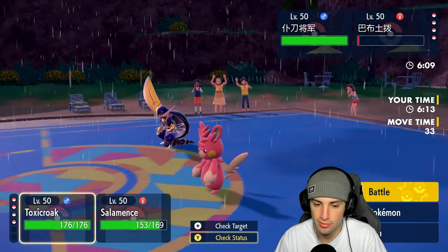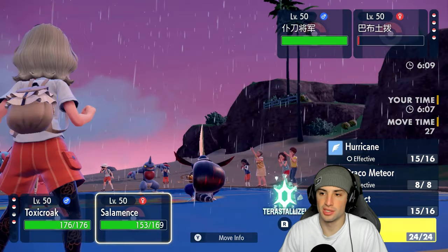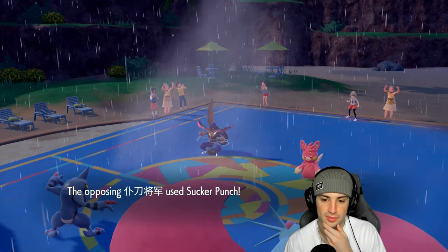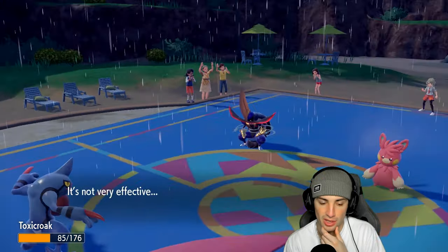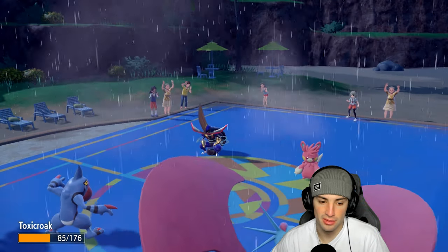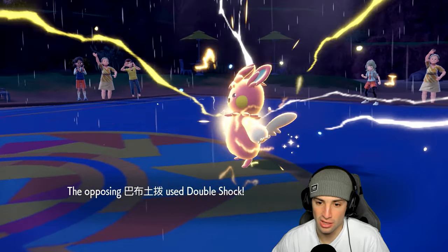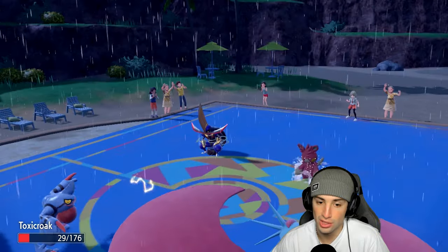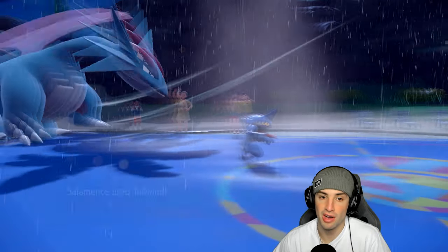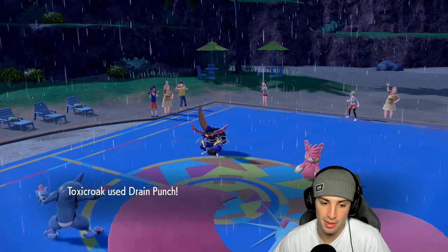We'd rather just go for Drain Punch and set Tailwind this turn in case of a swap. Sucker Punch launches — wow, they're doubling down on my Toxicroak. I eat my Sitrus Berry, got the berry going. We got the rain going, Palmat shouldn't be able to KO me. Close Combat hits but we soak it. Drain Punch goes after Tailwind — should pick up the KO on Kingambit with no problem.